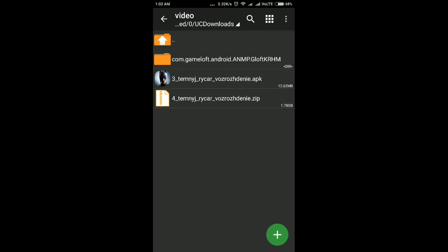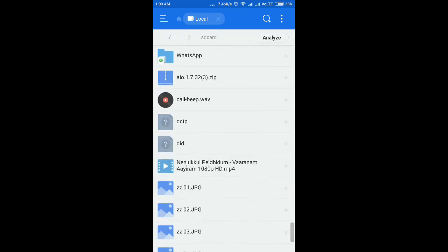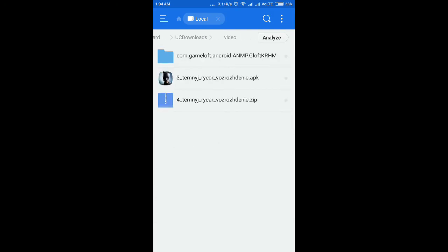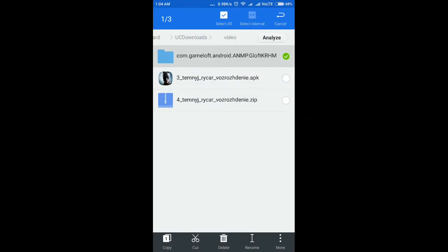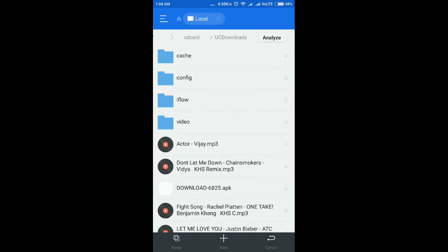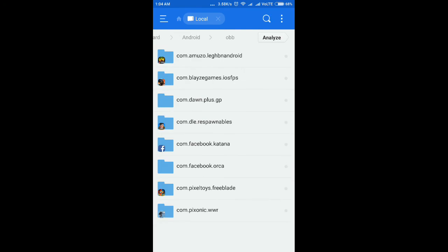Go to your file manager — I am using ES File Explorer. Go to user/downloads/video and copy the folder. Then go back, navigate to Android/obb, and paste it there.